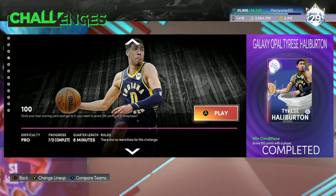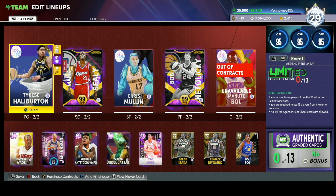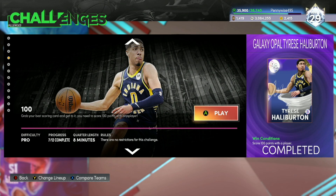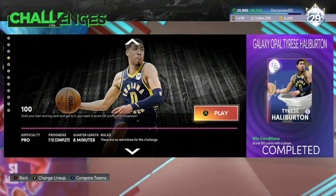Next one is going to be score 100 points with a player. This one is fairly easy, though you do have to get lucky because what can happen is your player gets injured after you score like 70 or 80 points, which can be super annoying. You want to pick one card you can score the best with — for me personally I used Luka Doncic. It's on pro difficulty, so just use your best card shooting in their face. If you have a good player like Luka Doncic or Richard Jefferson, it is definitely going to help.